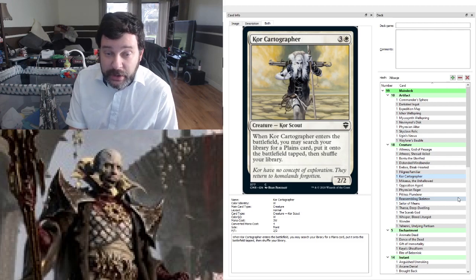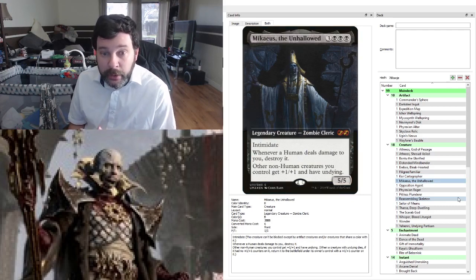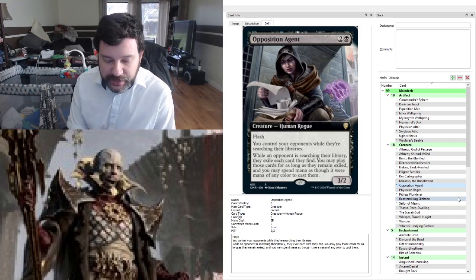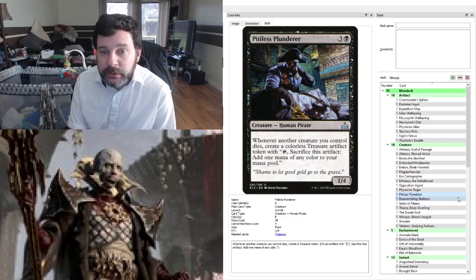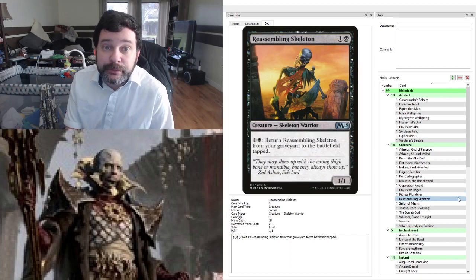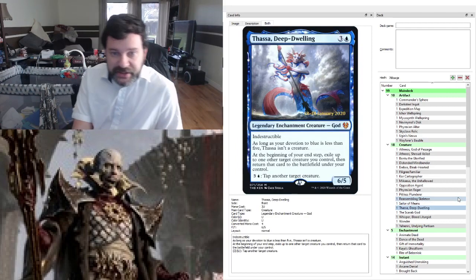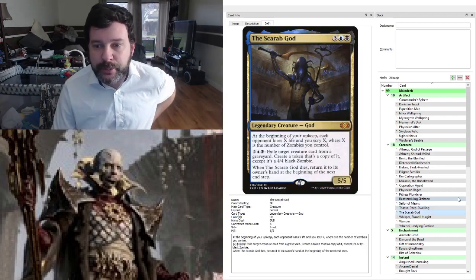Court Cartographer gets us any Plains card onto the battlefield tapped. Mikaeus, the Unhallowed — turns out Nevinyrral is not a human, so we're giving Nevinyrral undying. Seems like a good synergy. Running the Opposition Agent to make up for our lack of ramp — we'll flash this in whenever someone sacks off their fetch lands. Phyrexian Rager comes into the battlefield, draws us a card, we lose a life. Pitiless Plunderer — whenever another creature we control dies, we get a treasure, helping us cast some big effects. Reassembling Skeleton is a recurring creature that dies so we can get zombie tokens. Sailor of Means comes in and ramps us with a treasure token.